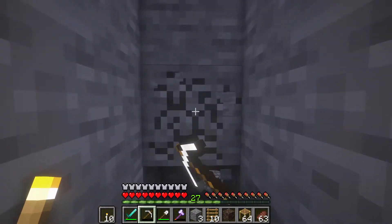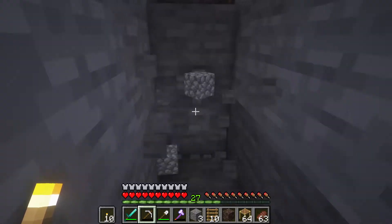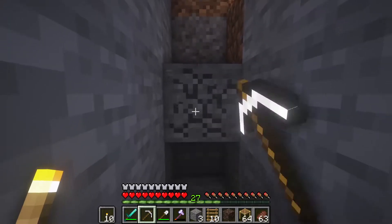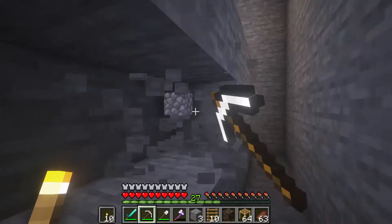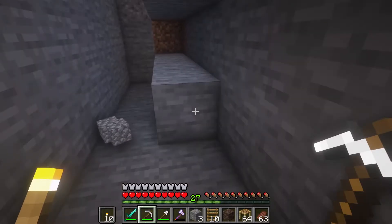With those two buckets we brought, I'm going to climb back up our ladder — we have this dug out — and we're going to build a little infinite water source right outside. Make sure you keep this room lit. It definitely needs to be well lit because they will spawn in here if it's not, even though we have the spawner blocked off.